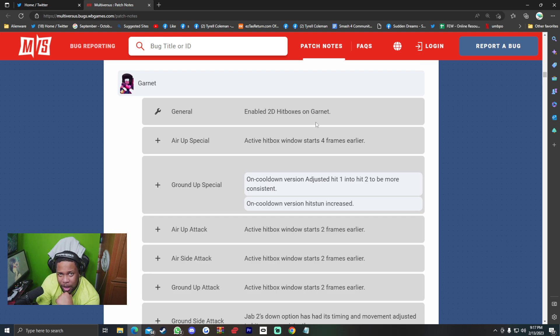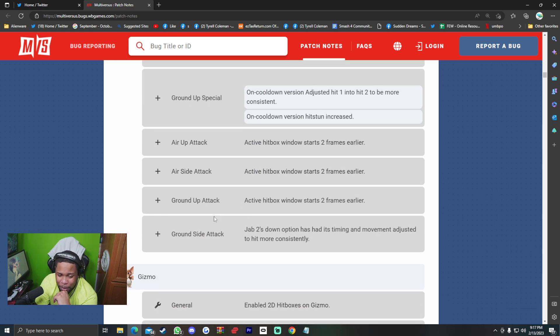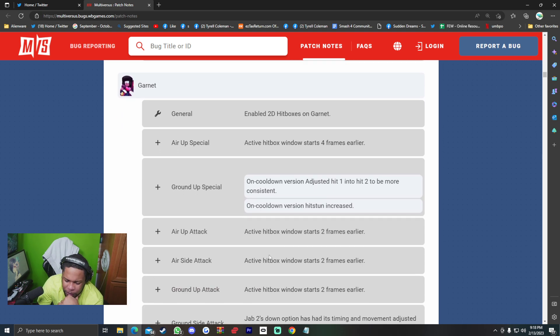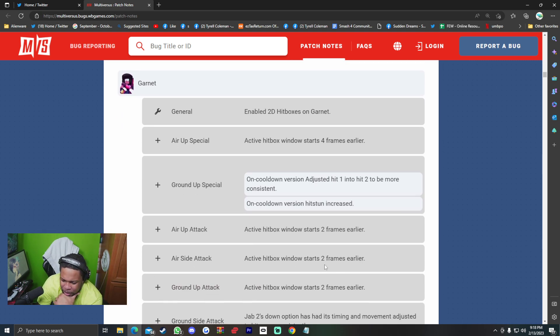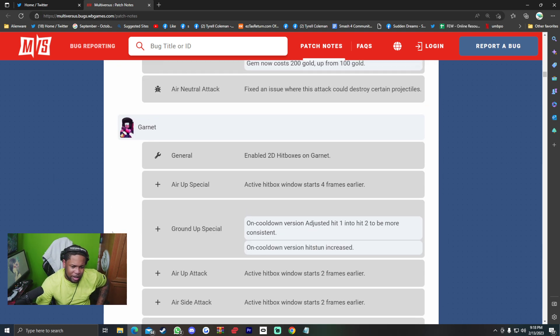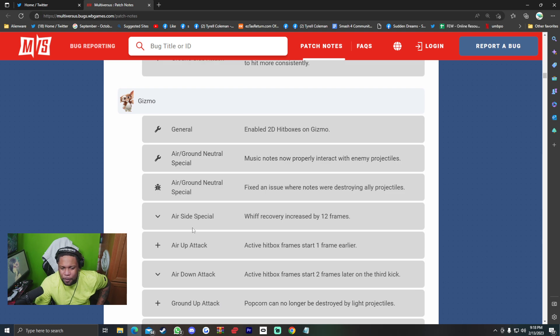Garnet — 2D hitboxes enabled. Air up special active hitbox window starts four frames earlier — she got buffed. Ground up special on cooldown version adjusted hit one into hit two to be more consistent; on cooldown version hit stun increased, active hitbox window starts two frames earlier. Air up attack, air side attack, and ground up attack — all active hitbox windows start two frames earlier, making her moves start quicker. Ground side attack jab two's down options had timing and movement adjusted to hit more consistently. Garnet mains, did y'all eat this patch?